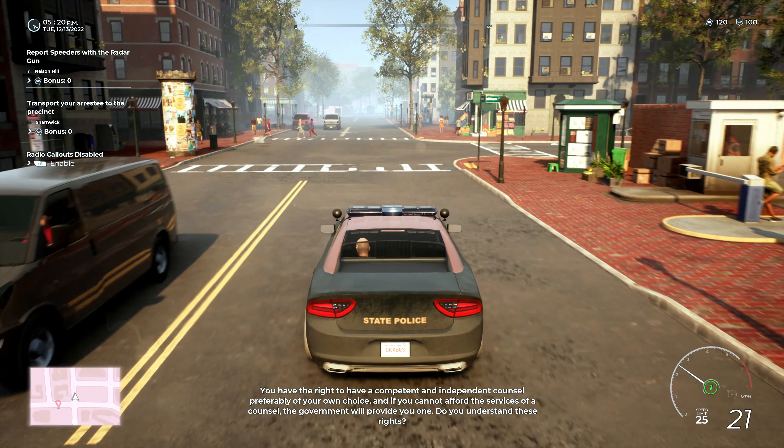Okay sir, step in here for me and I will take those cuffs off. 119, you can show me code 4 and 10-8, available for calls. 119, I'll be 10-97 code 3 to that aggravated assault call.